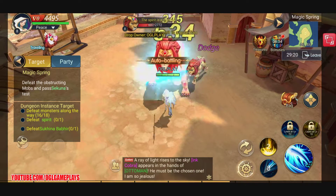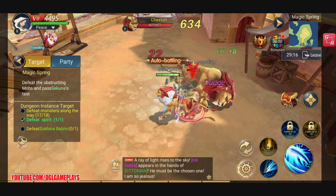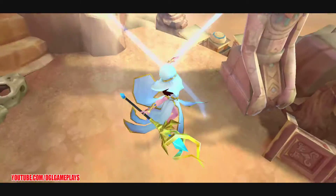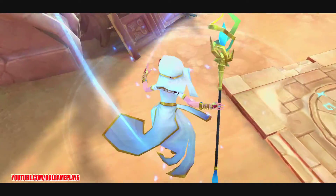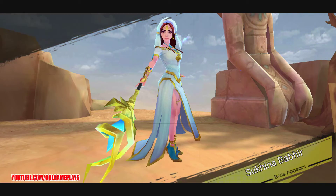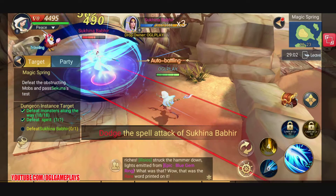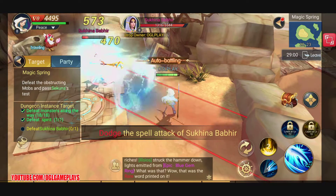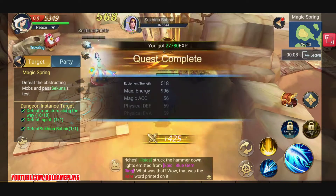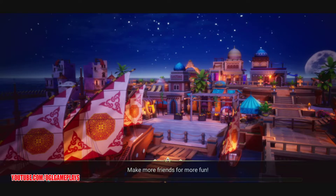This looks like a guardian — it looks like a lion. We needed to defeat the Sukina by here. You can dodge in combat. It seems it's already done because I already beat the boss.